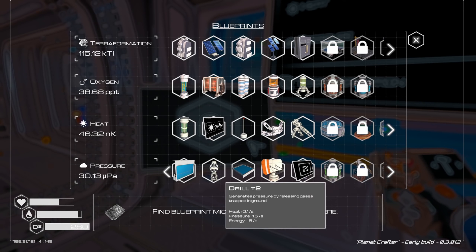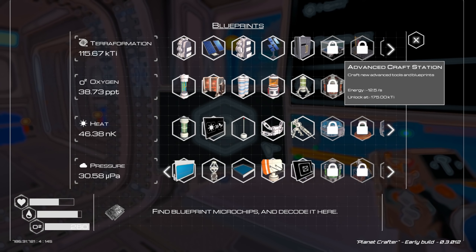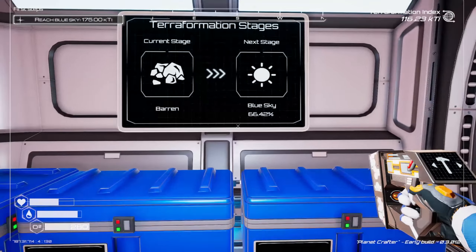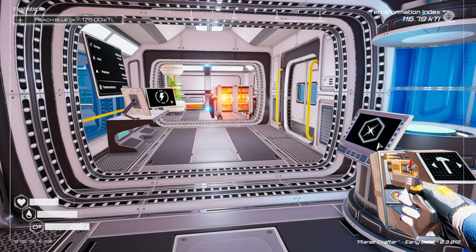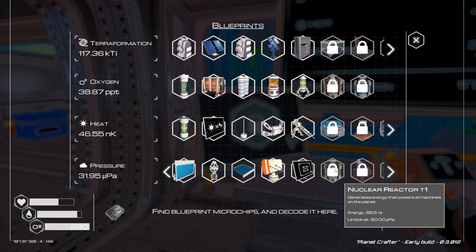Did we pick up any more chips? No, no more chips yet. Can we build the advanced crafting station? No — advanced crafting stations unlock at 175 TI, not quite there. The nuclear reactor is going to be the next big thing.